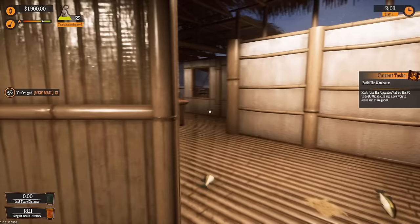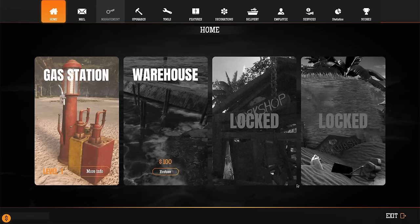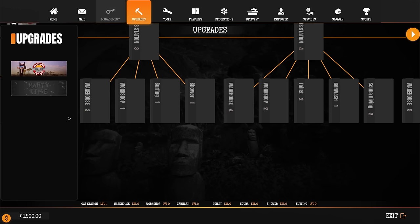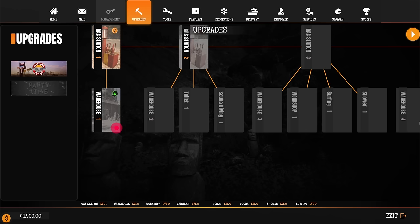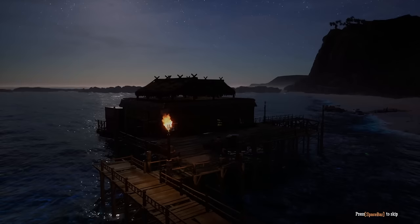We have a PC somewhere — oh, here it is, right behind the thing. I need to go ahead and get an upgrade here. We need to unlock the warehouse. There's a ton of stuff here — you can see scuba diving, toilets. I guess you can offer a scuba diving service. So we need the warehouse — it's going to place it out on its own little dock. That's so cool! Look, the volcano is happy — did it just blow smoke rings that turned into hearts?